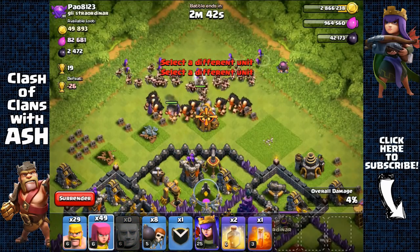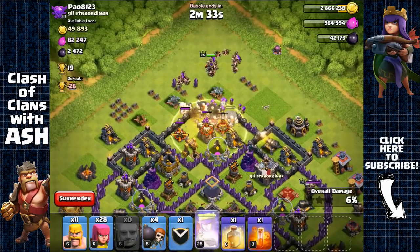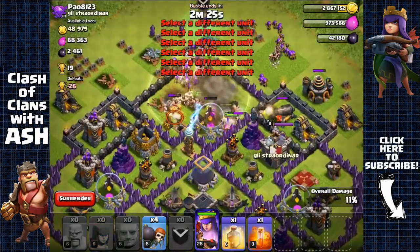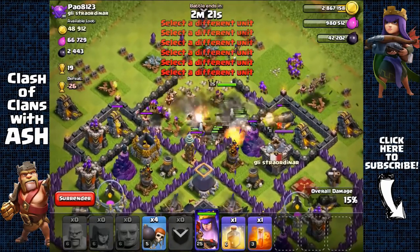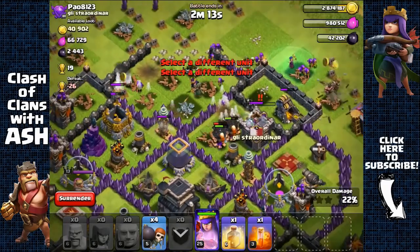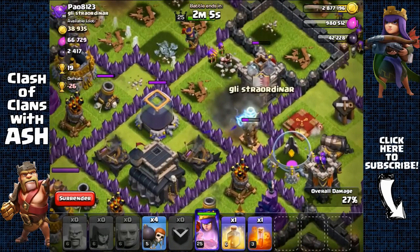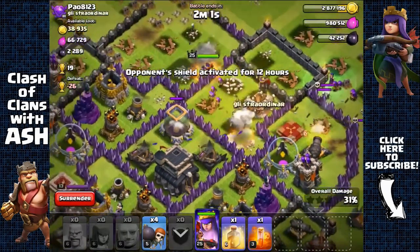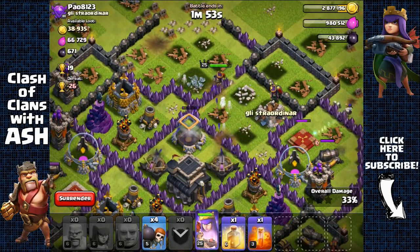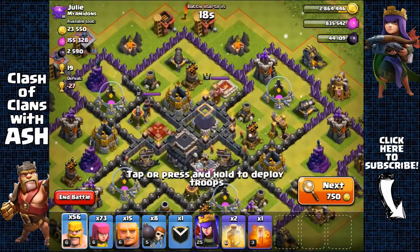Sending out two groups of wall breakers, using a heal spell, breaking inside the first layer, sending in my queen and clan castle troops. It should be very easy to get that Dark Elixir storage. I don't need to use another heal spell — it's enough. My giants are shielding my queen and she can very easily get it since both X-bows are being distracted by my giants. She's targeted the Dark Elixir storage — activating her ability and heading out with that Dark Elixir. 1,936 Dark Elixir.